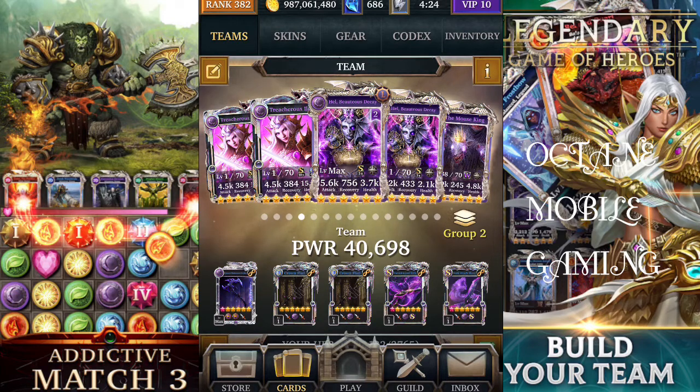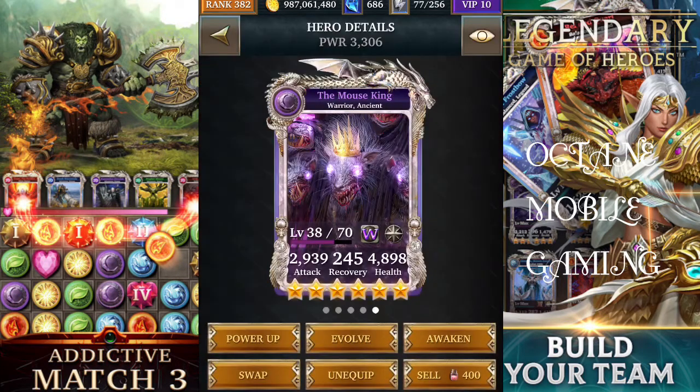Those are two good utility cards from generation two that can produce podiums. I'm using the Mouse King because it does produce podium fours, however the Mouse King won't give you much damage output. You'd probably want to replace it with a slayer card that can actually produce four or more dark podiums.